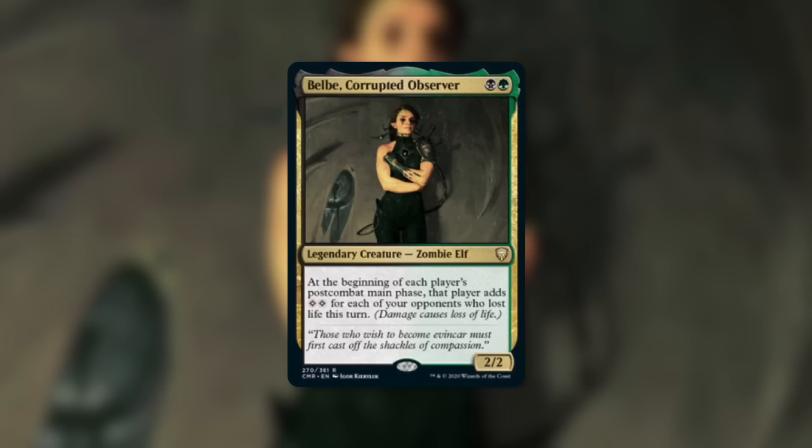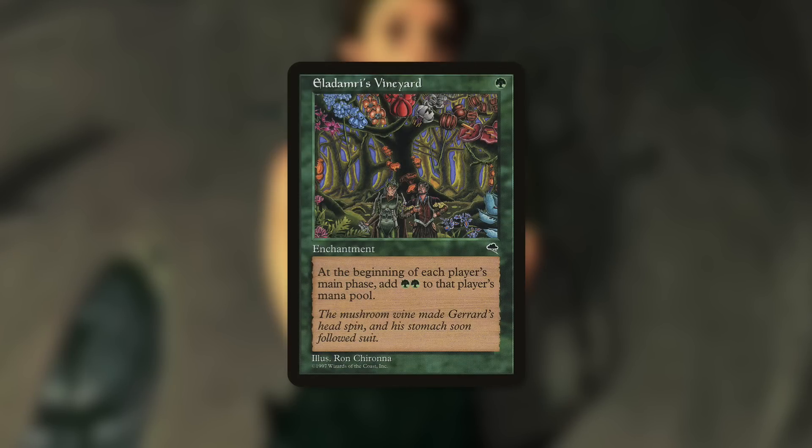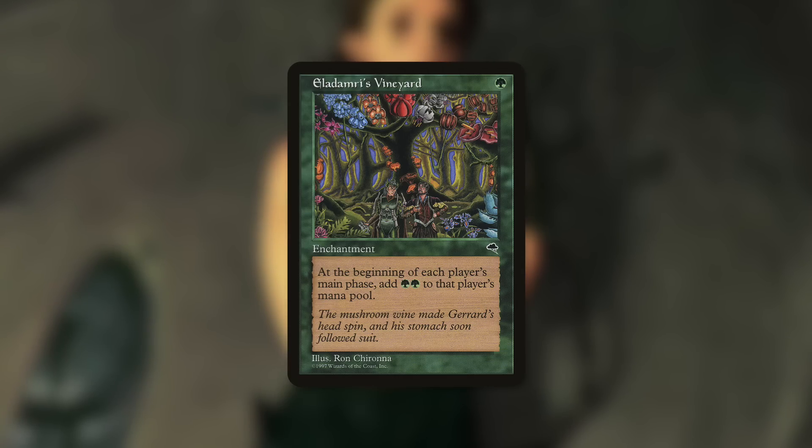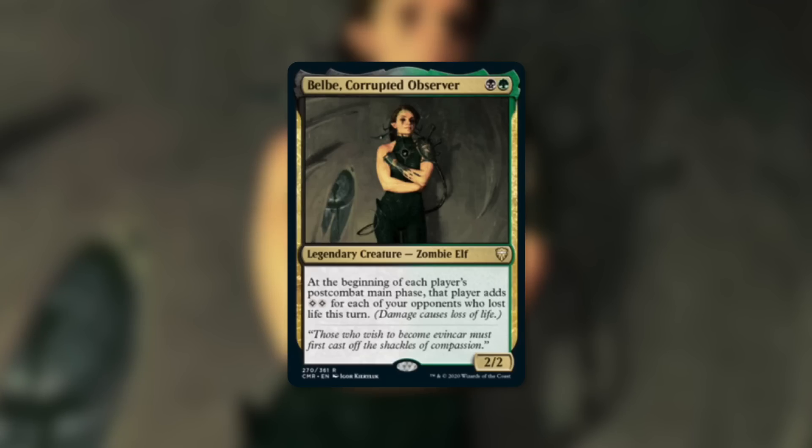Just want to mention the lore behind Belby. If you're familiar with the card Belby's Portal, basically in Magic lore, Belby is Eladomri's daughter, which is an interesting callback to Eladomri's Vineyard — a card that says at the beginning of each player's main phase, add green green to that player's mana pool. So that's also a card that benefits all players. Belby does it in a different, conditional way by making your opponents lose life. So this card can be an incentive for your opponents to maybe swing their attacks elsewhere, or direct life loss or damage spells elsewhere, because they get a benefit whenever they hurt other players.